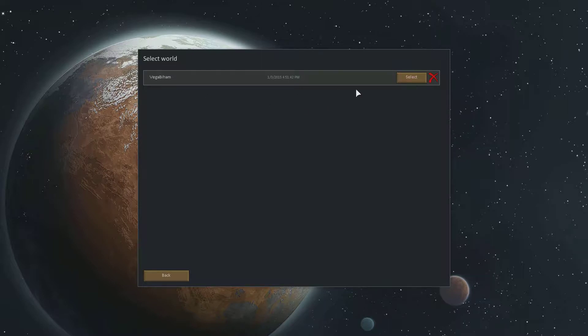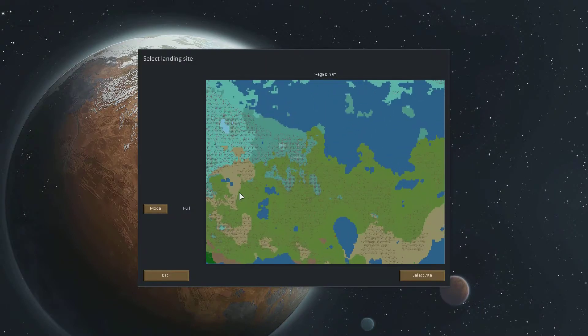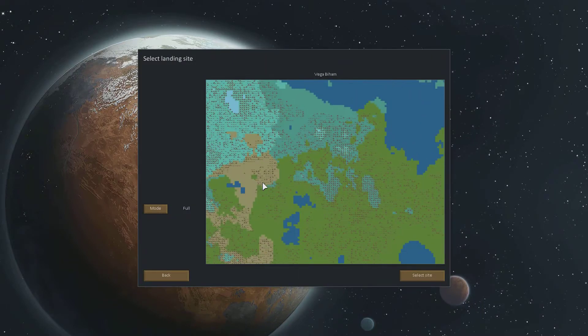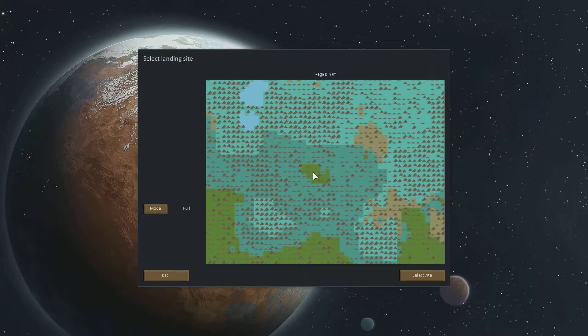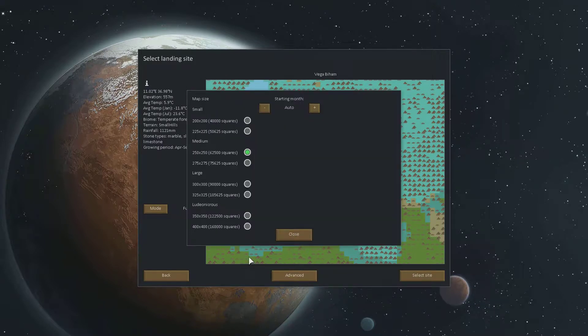Our world is called Vegabiham — very, very strange name for a planet, but why not! Now we get to pick where we are. I think we settled on going into this little temperate patch right here — yes, Marble, Slate, Limestone. This looks about right. You've got a whole bunch of advanced options too, for map size and what month you start in. We're going to go with the defaults for now and just get going.